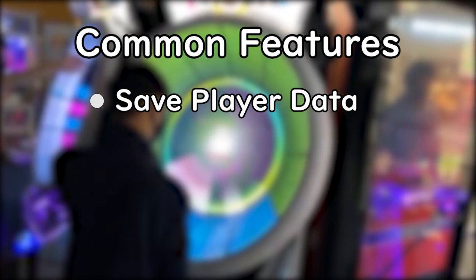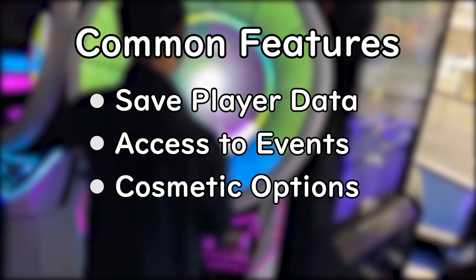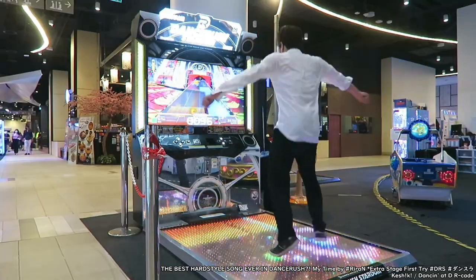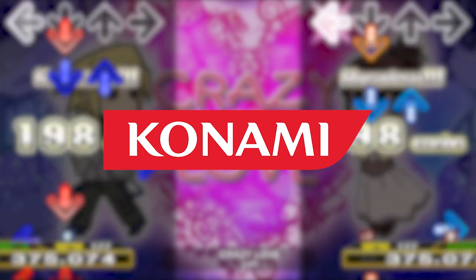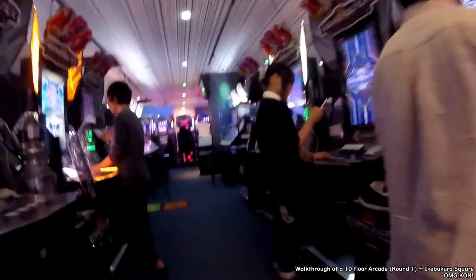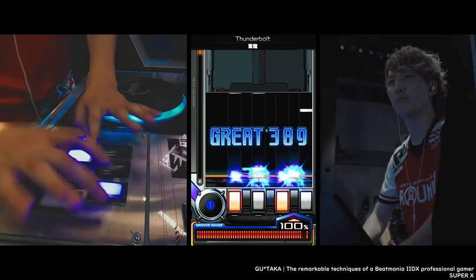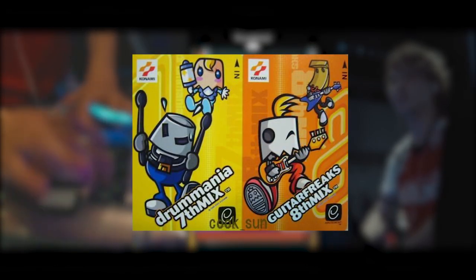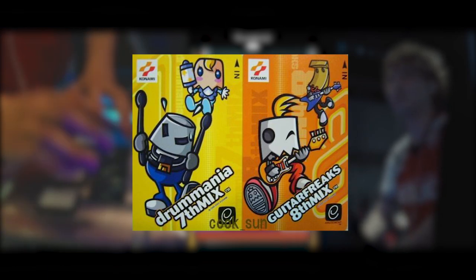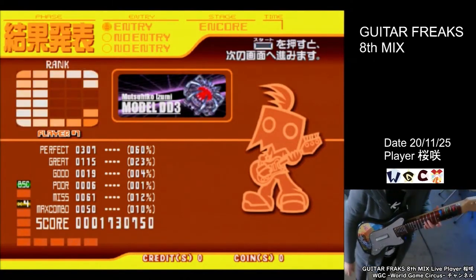They mainly serve to save player data such as scores and unlocks, give access to secret songs and special events, and allow for cosmetic options to give your profile a unique flair. You can blame Konami in 2003 when they implemented the E-Amusement system into their arcade games. For a small monthly fee paid by the arcade, it added a way for Konami to update their games by simply connecting the machines to the servers. E-Amusement was strictly Japan exclusive at this point, with Guitar Freaks 8th mix and Drummania 7th mix being the first games compatible with the system. Compared to the present day, it was pretty primitive — it could only track high scores and submit internet rankings.